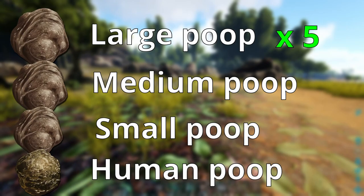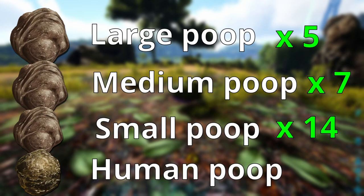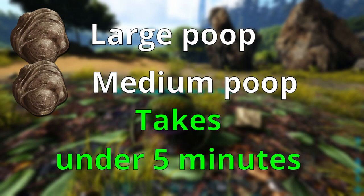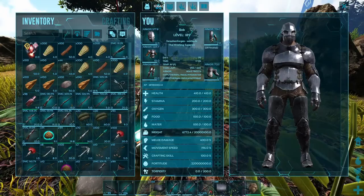If you're using large poop you're going to need 5 of it, medium poop will take 7, and small poop you're going to need 14. All of this is going to take under 10 minutes to tame. If you're using large or medium it's going to be right around 5 minutes, so nothing crazy.